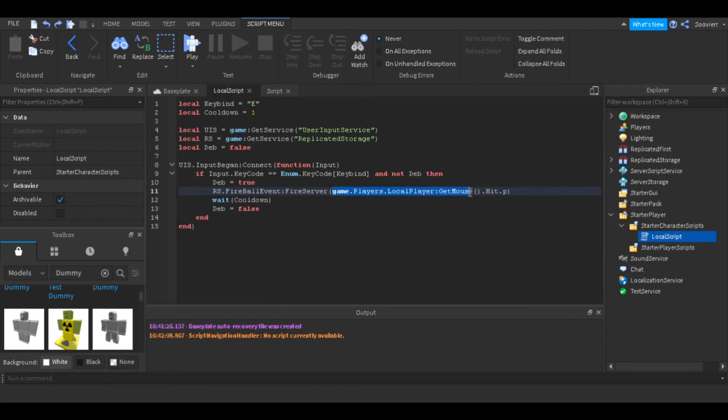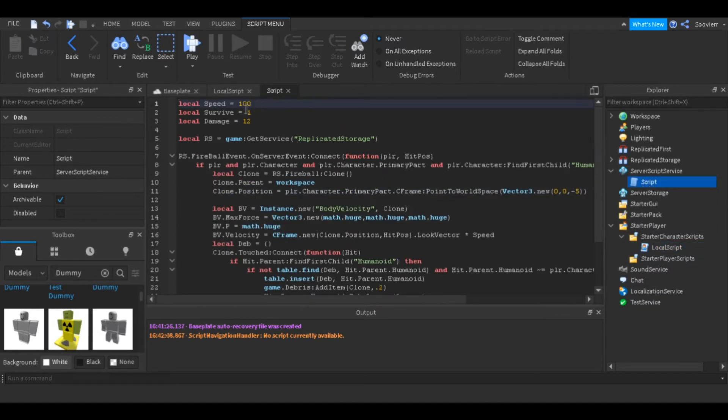Mouse.Hit.Position is what we're passing through as the hit position. Then you want to go to ServerScriptService and make a script. You want to set your variables — a speed variable, a survive variable, and a damage variable. You don't need to, but it makes the script look nice.